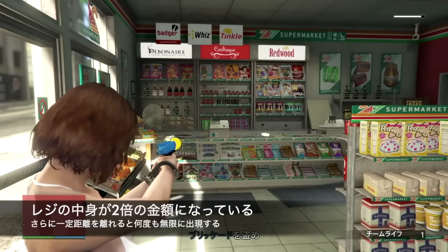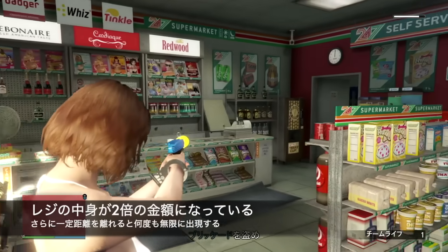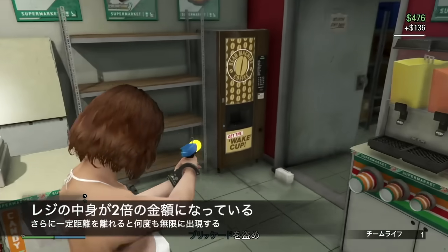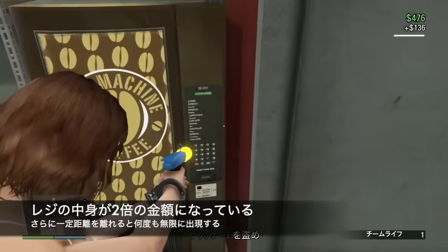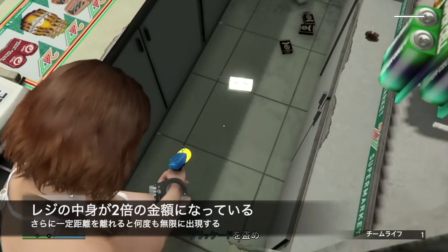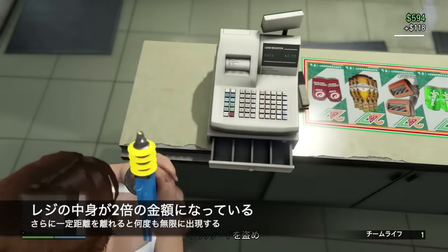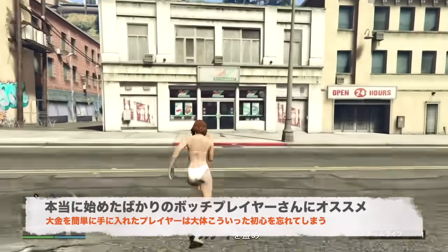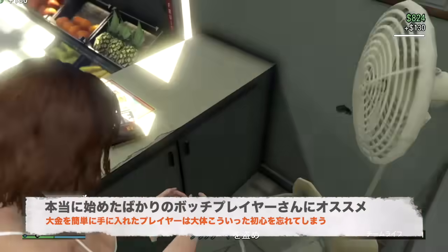If you move a certain distance away — around where the Oppressor is parked — and then return to the register, the register contents actually respawn. So you can keep looting the register repeatedly, up to $200 max each time. After about 5 minutes of doing this, you should easily exceed $3,000.